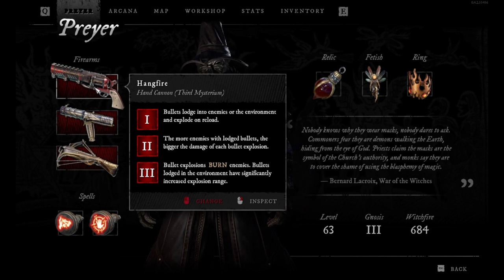When you add the second Mysterium, the more enemies you lodge bullets into, the bigger the damage of each bullet explosion.